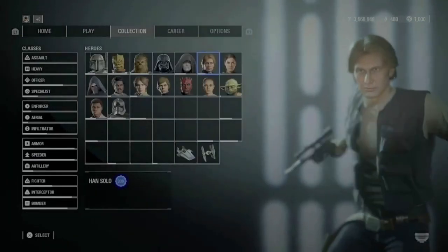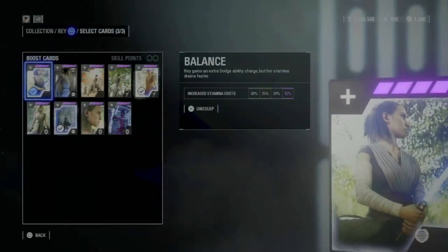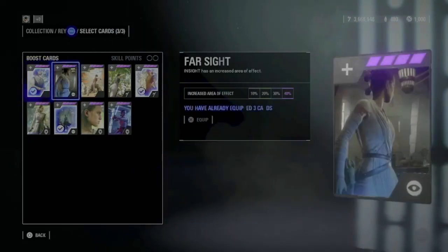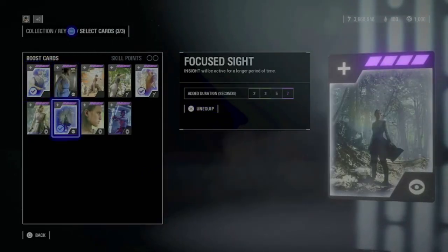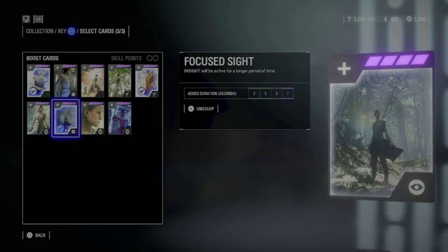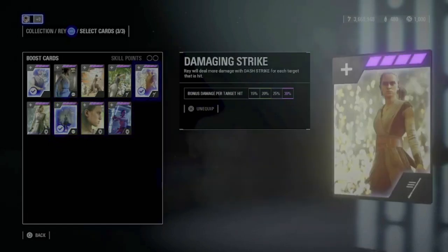Let's go on with Rey. For her I use Balance — also an extra dodge, really important. Then Focused Side, which is a really good card because when Rey is in her Insight ability she loses only half her stamina, and this card makes that ability last longer, so that's always really useful. And the last one is Damaging Strike, which is important to deal more damage to your enemy.